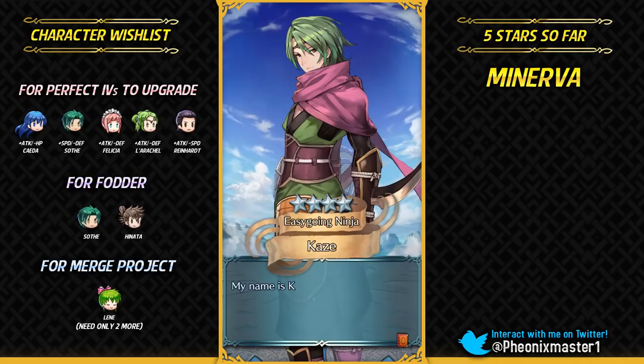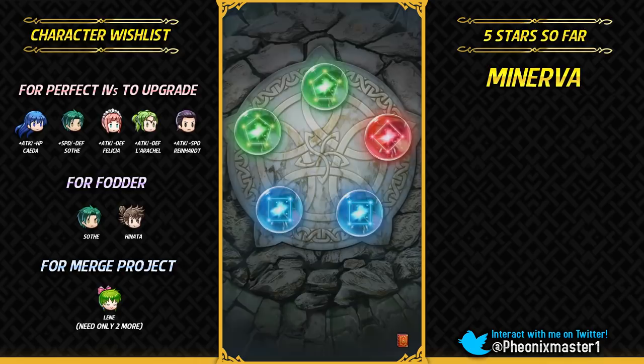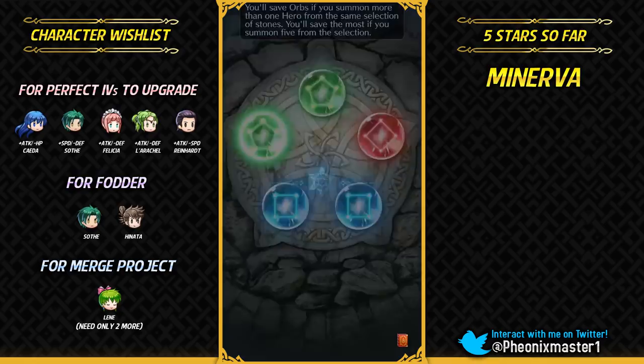Come on, please show up Mia. It's gonna be Kaze. The colorless pool has definitely become better now — we got Legault and Kaze in the same batch, two of the most amazing colorless units.